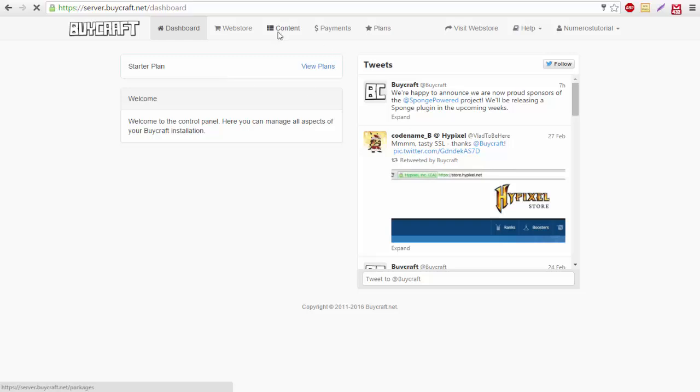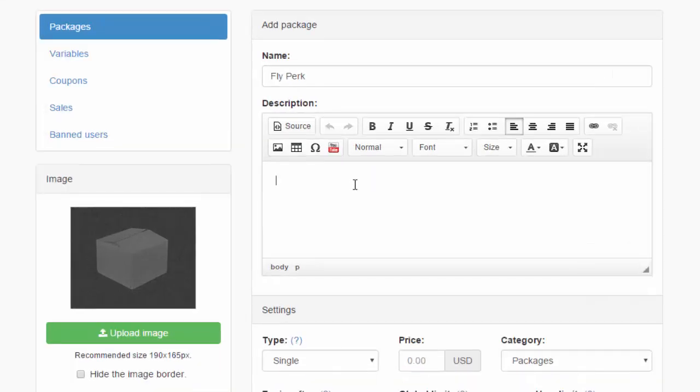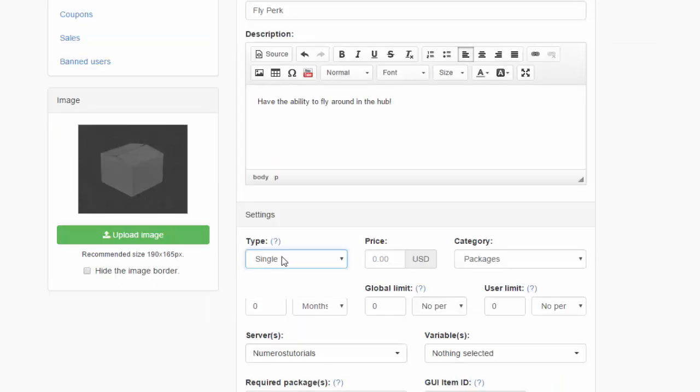Now let's create our first package. Go to Content and create a package — you can name it anything, like 'VIP rank' or whatever you want. I'm going with a simple perk: 'Fly Perk.' You can add a fancy description to entice players to buy it. I'll keep it simple since this is a tutorial: 'Have the ability to fly around in the hub.' For pricing type, you can choose single, subscription, or both — single is a one-time purchase, subscription is a recurring charge.